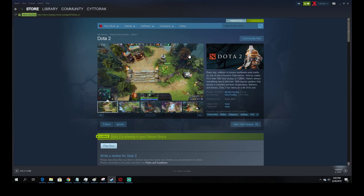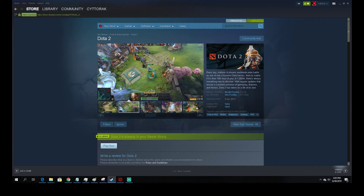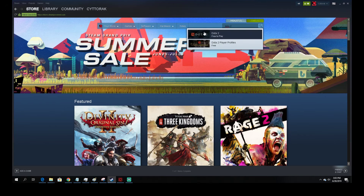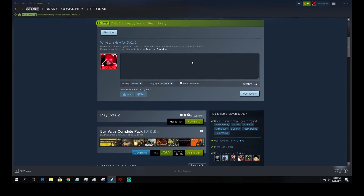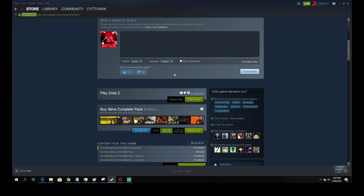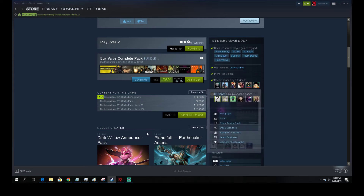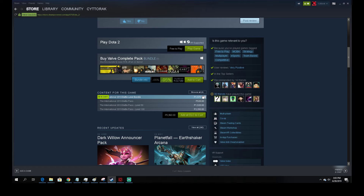For the second way to get another chance to buy the battle level bundle, go to the Steam Store and search for Dota 2. You'll arrive at the Dota 2 store page, and scrolling down you'll see all the downloadable contents. Find the International 2019 Battle Level Bundle — you'll see a small arrow indicating it. The price is the same: 1,500 or 750.